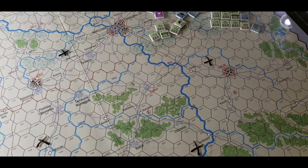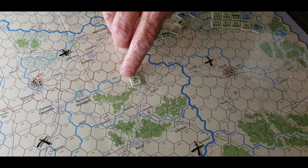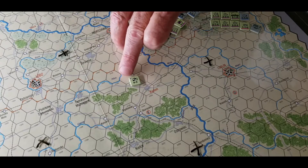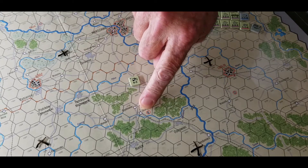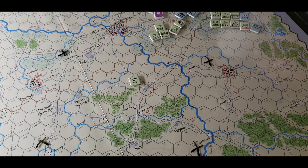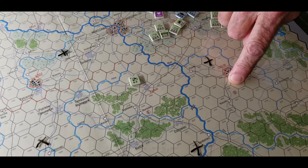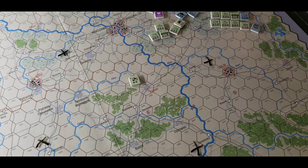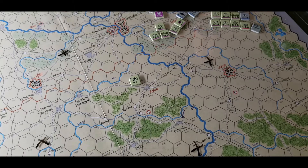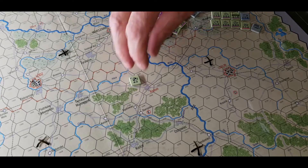Now you've got the reinforcement phase. Each unit for reinforcements has a turn designation — like here's a headquarters with '4D,' so it comes in on turn four. On the map you'll find entry hexes — you see that black E inside a red circle. So you've got to find entry hex D, which is just above Krasnik. On the reinforcement phase you place them in there; they can come in overstacked and you make the adjustment after. By the way, stacking is two units to a stack, and headquarters don't count, nor do air units when they're on the map.